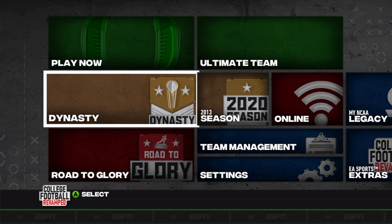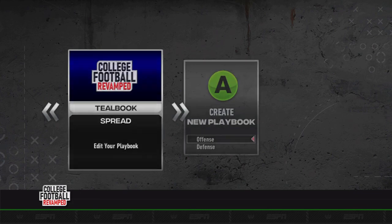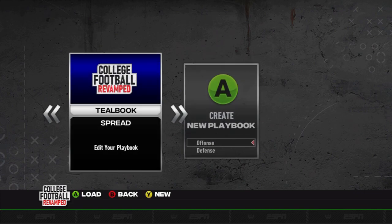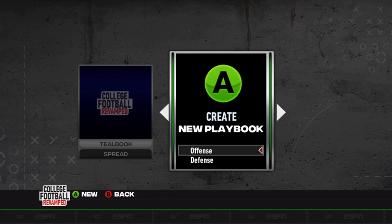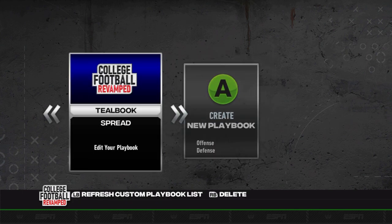If you don't know how to create a playbook, that will become important for utilizing the new plays, because I don't believe they are in any of the default or team-specific playbooks — you'll have to make a new playbook to gain access. Also, a feature that's been available for a while: the buttons have been changed. I've been using an Xbox controller but seeing PlayStation buttons, which caused me to throw to the wrong receivers. Now you can change what buttons show up, so we have Xbox buttons.